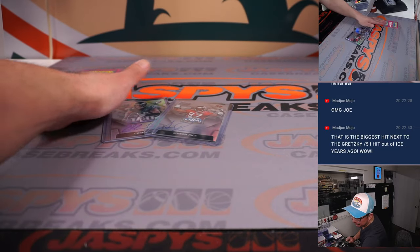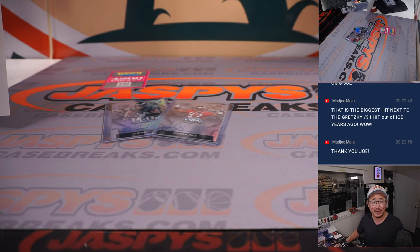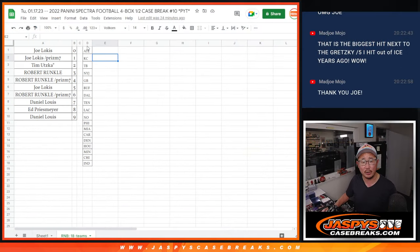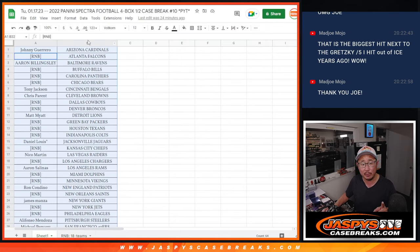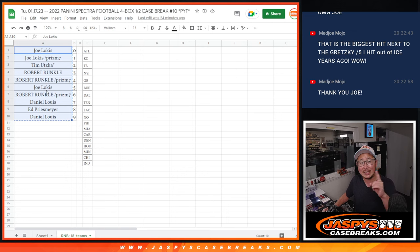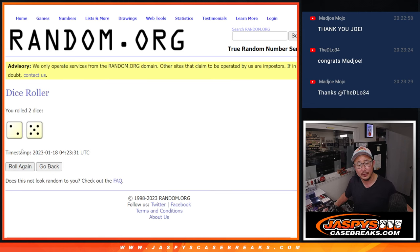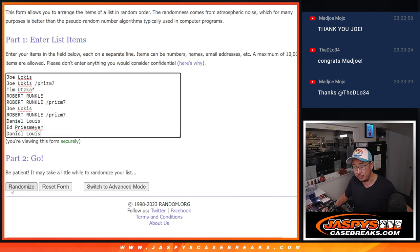Now some randomizing we got to do. First piece of business — who's going to get those non-numbered cards for those 18 teams right here. Let's do that first. Then the second list will be for the points. If the points land on a number block team, then we'll re-randomize that set of names again. Points and non-numbered will be separate — everything will be one dice roll, and that'll be seven: two and a five, seven times. These are for the non-numbered cards, including those two autographs that were not numbered.